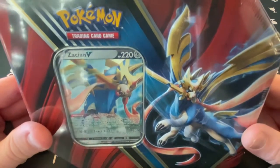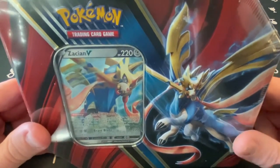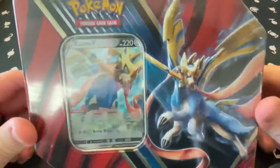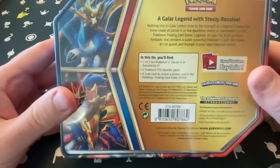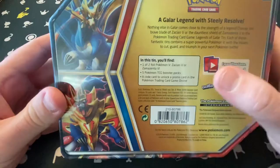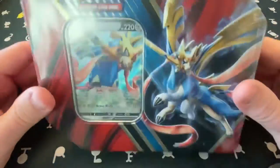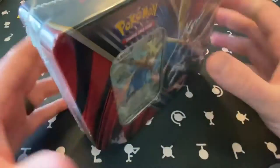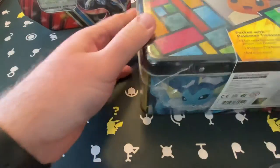What is up everybody, welcome back! It's Dan aka Dweb here with more openings for you today. We've got a Zacian tin here which is complete with five boosters. I'm still looking around having trouble finding the Zamazenta one, so hopefully we can get our hands on it so I have them both. Five packs out of this tin along with that nice Zacian V card.